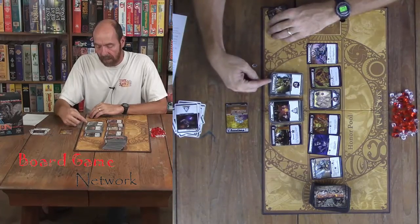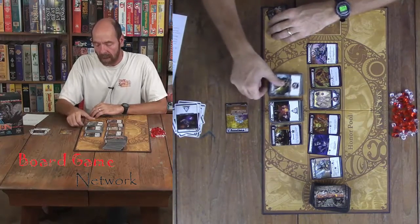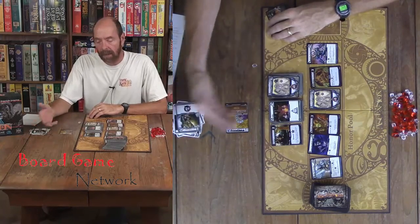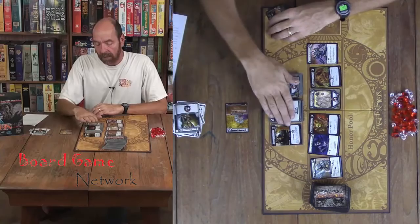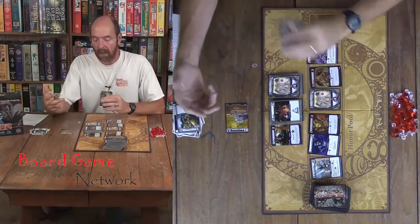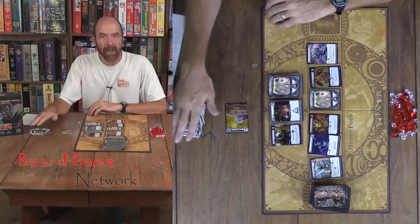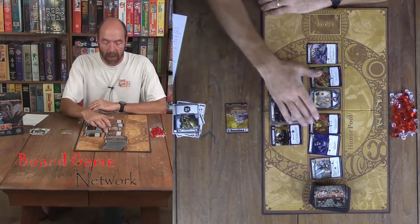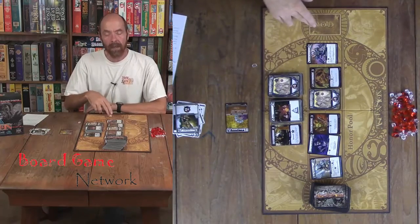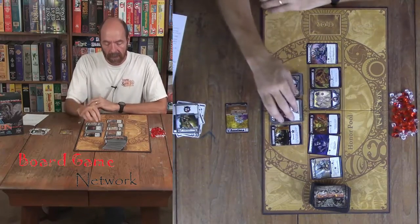Mystics and heavy infantry are available to purchase anytime, and when you purchase those, they just go to your discard just like anything else. There's a stack of them so you can shuffle them into your deck and they can become part of your deck. Whereas the cultist, being a monster, does not get put in your deck. Any of these monsters don't get put in your deck — when you defeat them, they go to the void.